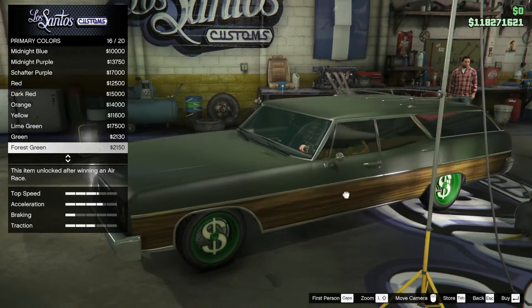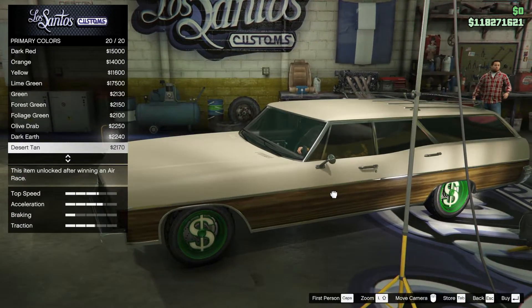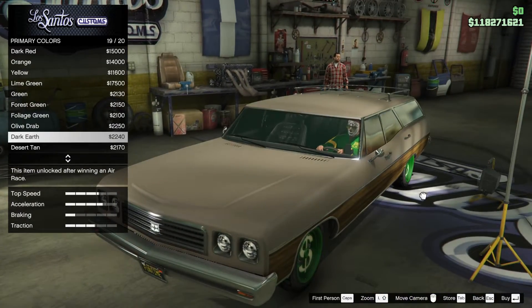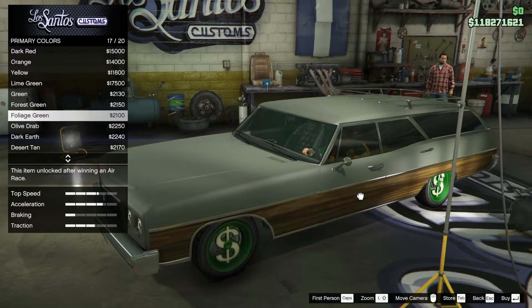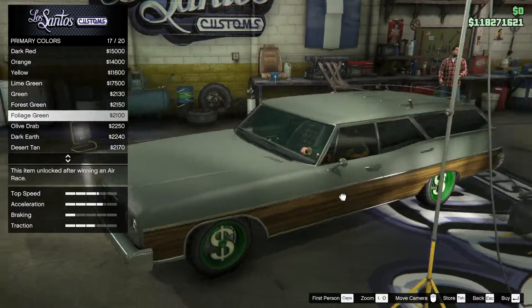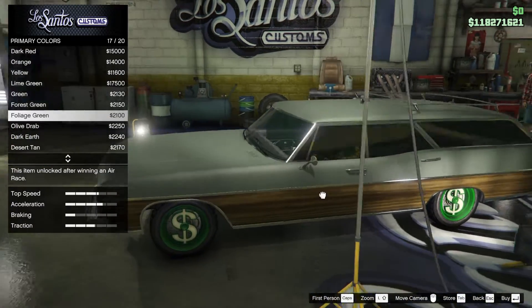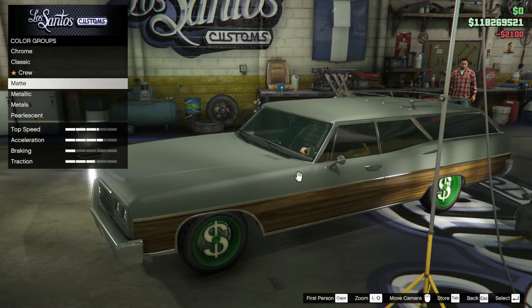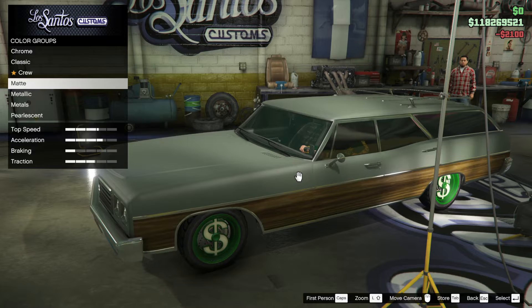Forest green, that could be the one. Quite fancy a brown — have you got any browns? Desert tan, no. Two brown, olive drab. Foliage green. Forest or foliage — I think foliage, that is it, that is the one. Look at that, it's amazing.